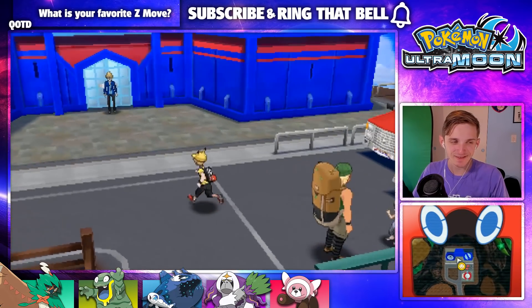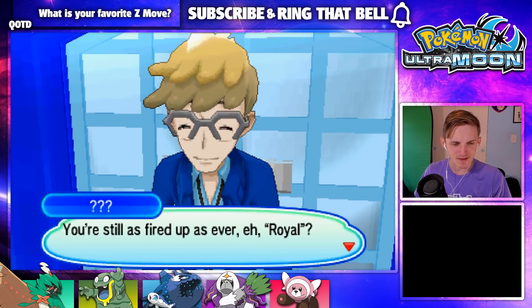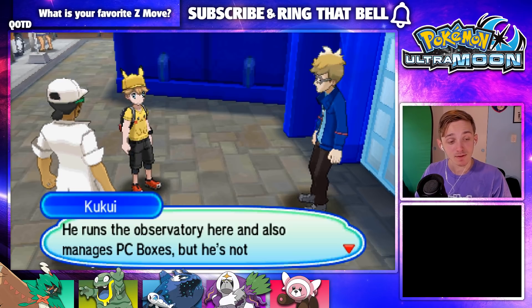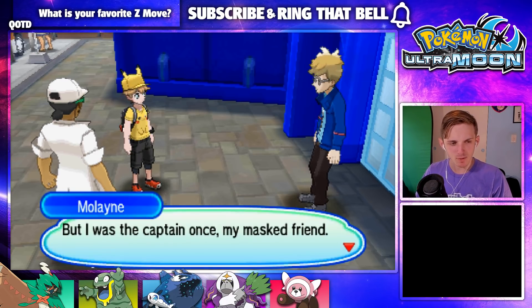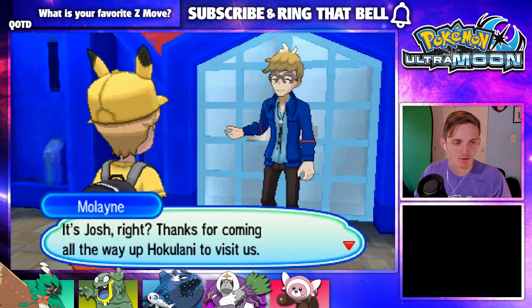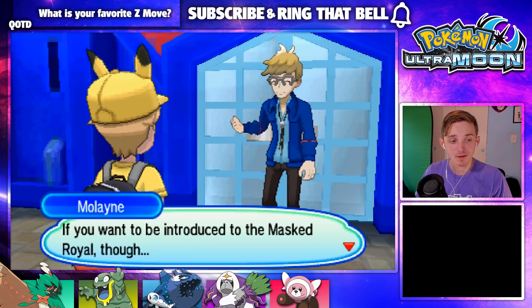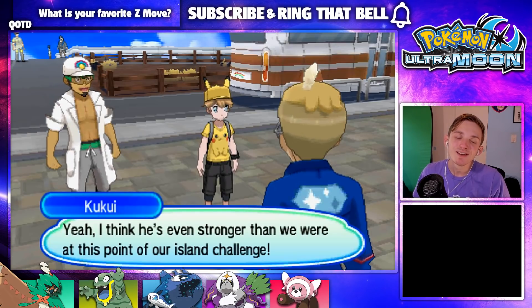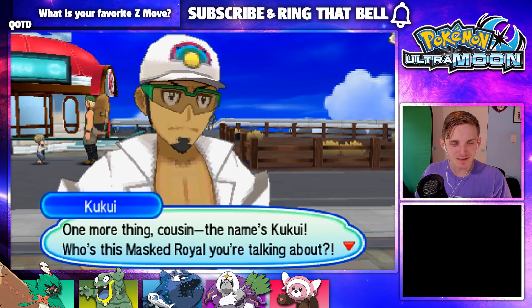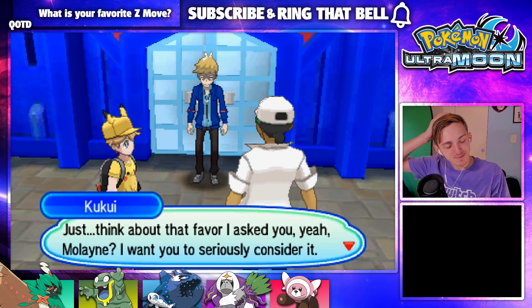Hey there! You're still as fired up as ever, eh Royal? This is Molaine — he runs the observatory here and also manages PC boxes, but he's not Hakulani's captain. Was he the captain once though? I forget — I just remember him always being the other dude. Thanks for coming all the way up to Hakulani to visit. Our captain Sophocles is a rather busy young man, always calculating comets' paths or updating the Festival Plaza. This whole Masked Royal thing — I don't understand the point of this part of the story.